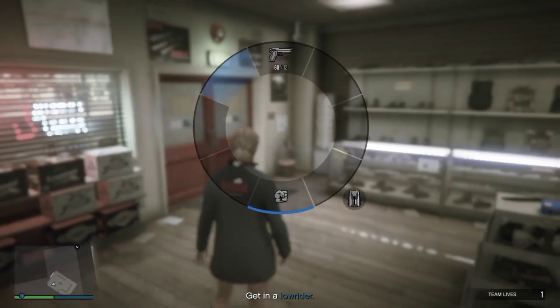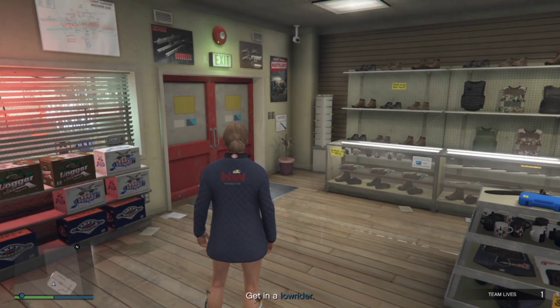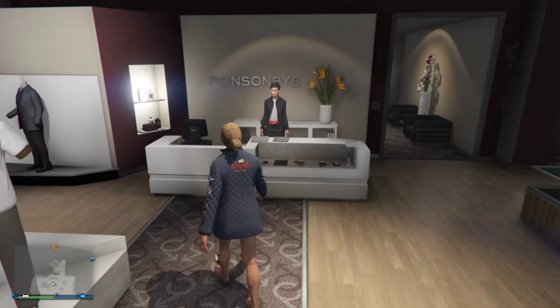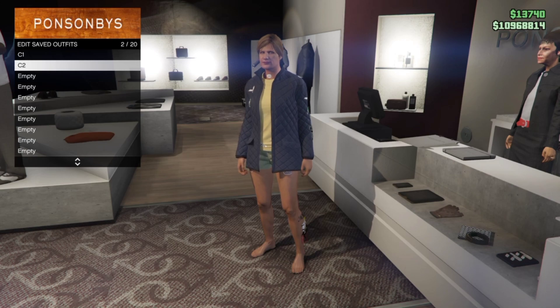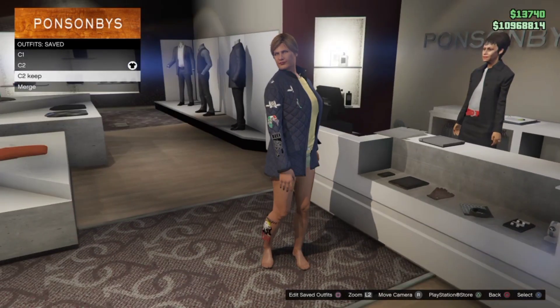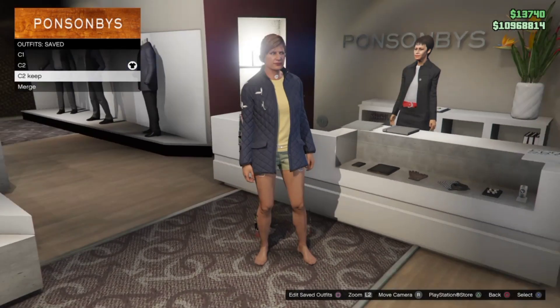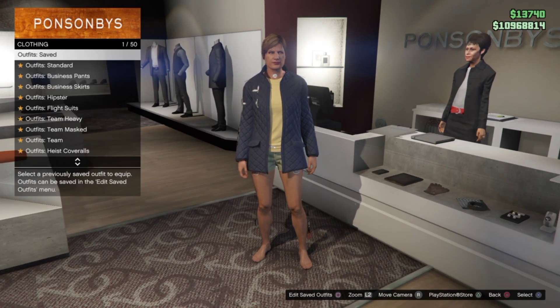Save this outfit as your C2. Once you have that done, go ahead and kill yourself or have your friend blow themselves up — that'll avoid you getting into bad sport. Once you make your way back into an invite-only session, make sure you have this outfit saved as your C2. Keep this right here — I'll show you an example. It will be useful for when you want to merge your top and keep other components like joggers and racing gloves.